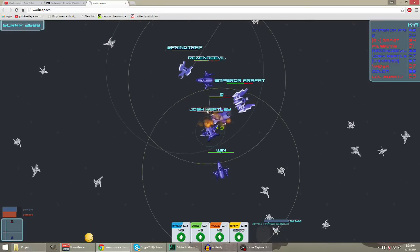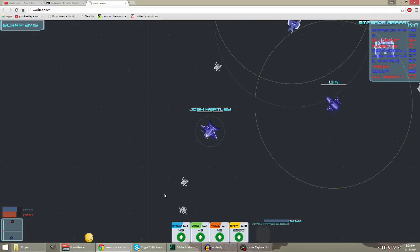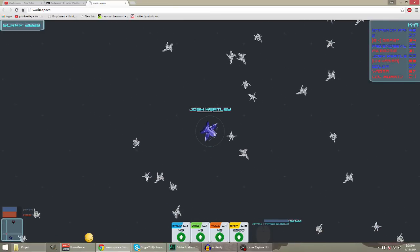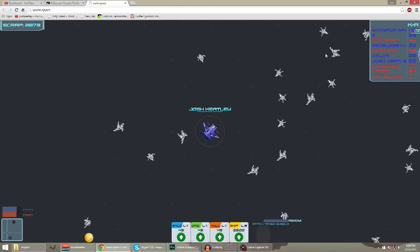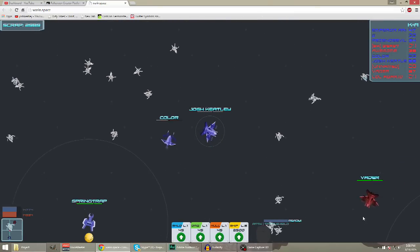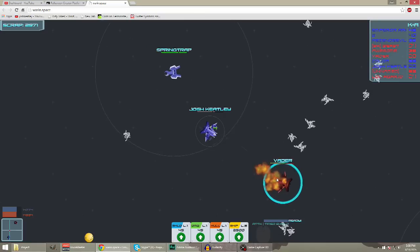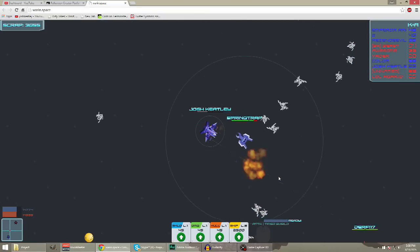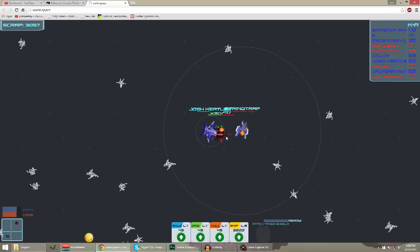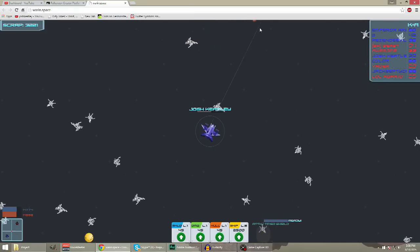Being by your teammates is also a good way to get a lot of kills. If you try to venture out on your own you're going to get screwed. I'm going to venture on my own just for a second to pick up some scrap, then go back to my teammates. I'm letting this guy take all the damage first, then I'm going in for the kill. I like saving my shield until I really need it - and I got the kill without even using my shield.